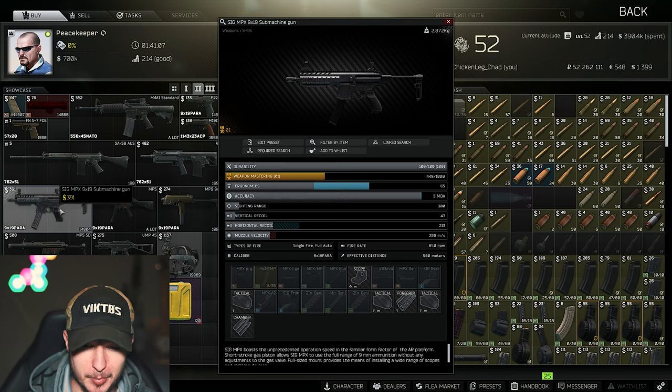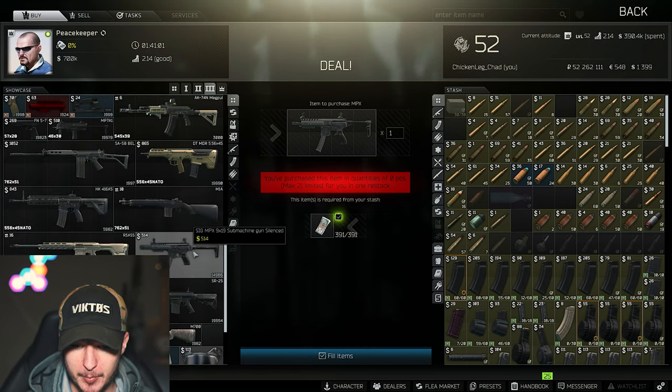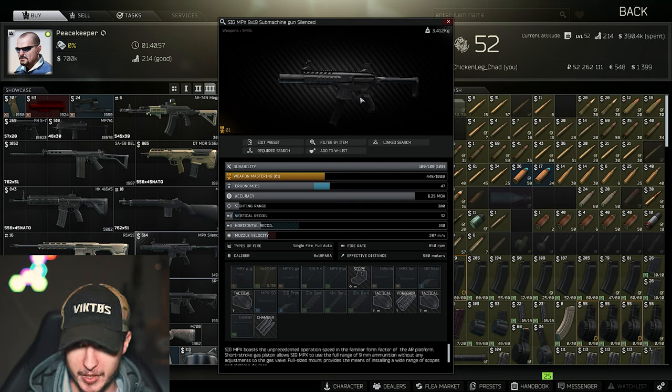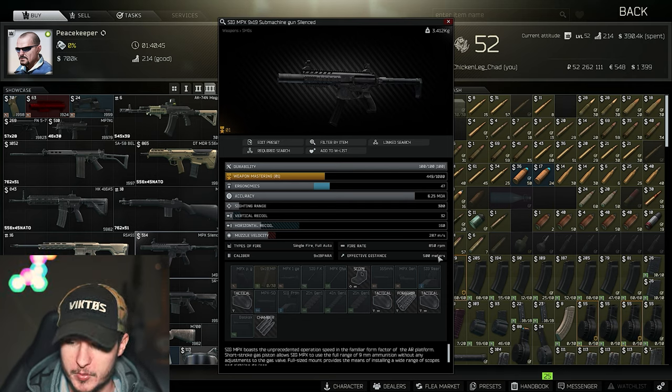If you have Peacekeeper level 3, you can get the MPX for 540 bucks and the stats are pretty good. This stock MPX has only 32 vertical recoil, which is great. You're very good to go with it — you also get about 50 more rounds per minute compared to the MP5, and it's quite quiet too.